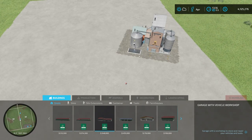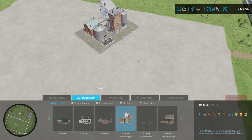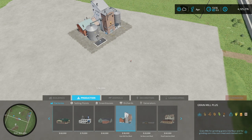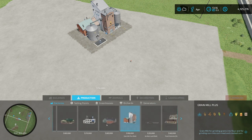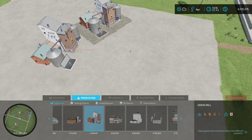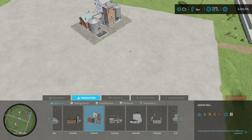Here's the building. When placing it, go into production and scroll down to the very end — there it is, the Grain Mill Plus. It adds two new products. Normally the grain mill has wheat, barley, oats, and sorghum to produce flour, but this one adds corn, giving you cracked corn and corn meal. It costs $96,000, the same price as the regular grain mill, but with those extra crop types added in. They look very similar — practically identical.